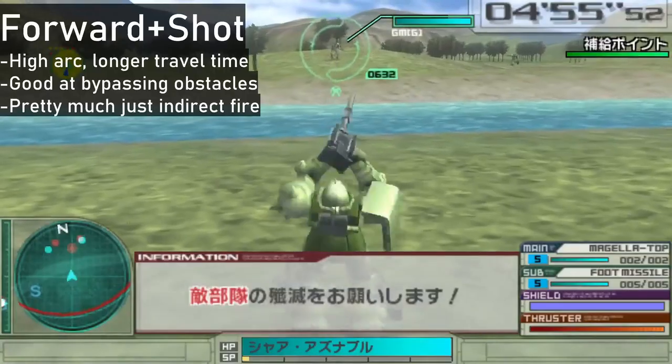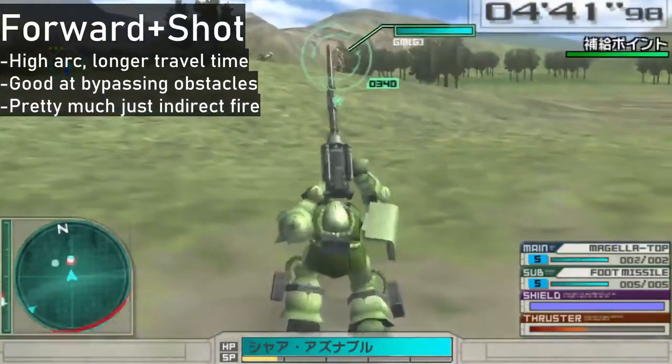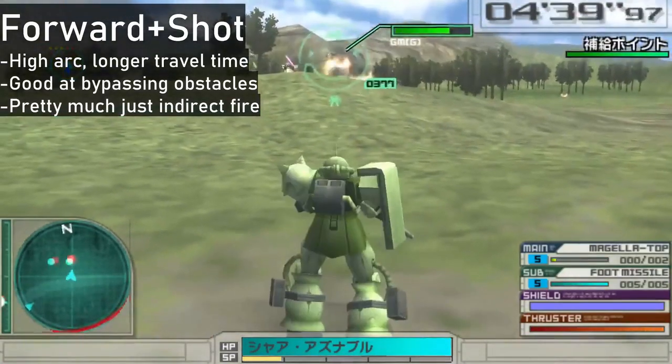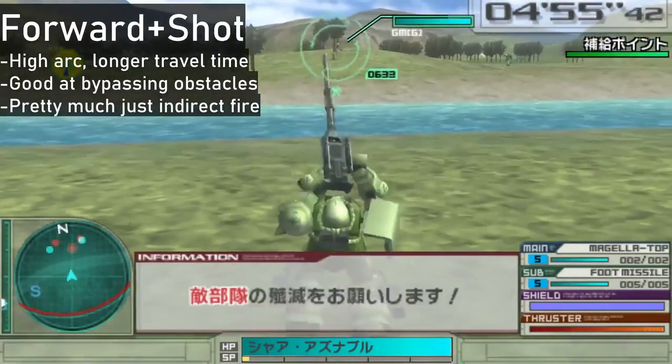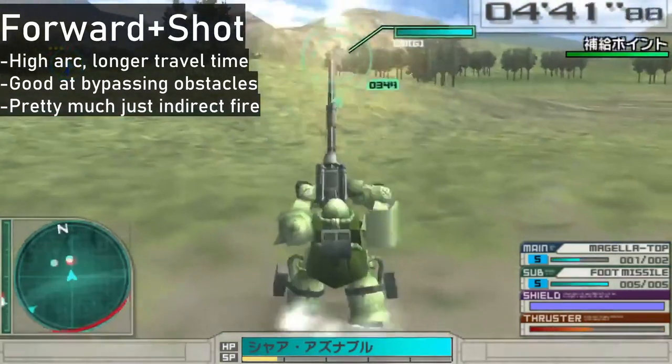So here's how you use them. By inputting the forward direction, your cannon shots and grenade tosses will arc sharply upwards, pretty much letting you do the whole indirect fire thing. You'd counter against obstacles, though it might not be optimal for closer or faster moving targets.